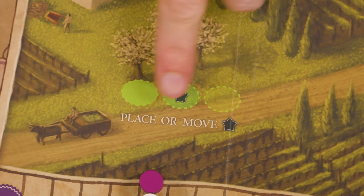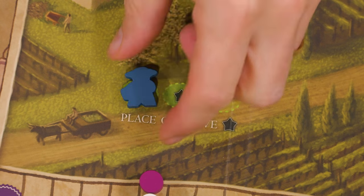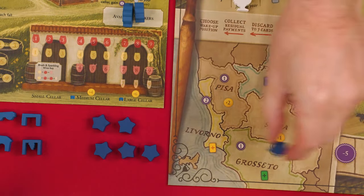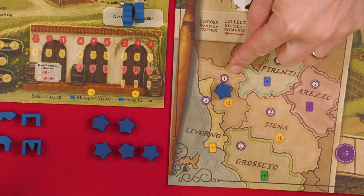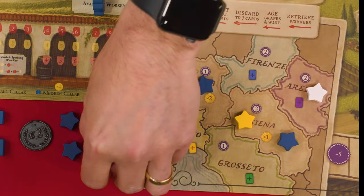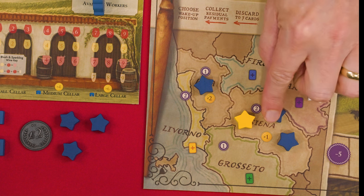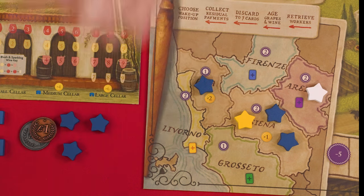These spaces allow you to place or move your star tokens, known as influence. To resolve this effect, take one influence from your supply and add it to any named region found on the map in the bottom left corner of the board. You ignore any victory points shown in the space, but immediately gain the listed benefit there — two lira in this case. Each time you add a star, you gain the benefit shown in that region, and you can even add a star to a location where you or another player already has influence and still gain the listed benefit.